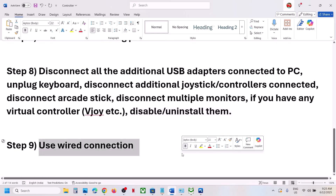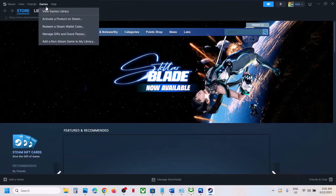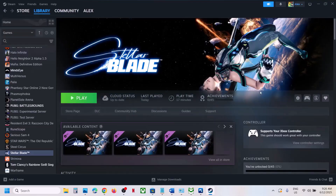If nothing is working, the last step is to use a wired connection — connect your controller using the USB cable, launch the game, and check. One of the steps shown in this video should help you get the controller vibrating with the game. Thank you so much for your time — please like this video, subscribe for more, and see you in the next video.